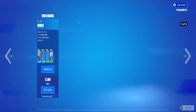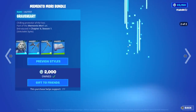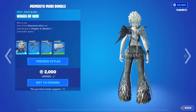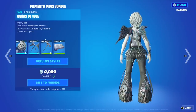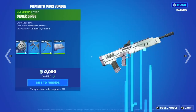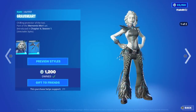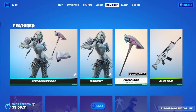We do have Graveheart in the shop today. Shout out to Epic Games for hooking me up with it early. Very cool skin, very happy to have it. She does have an added style as you saw there. She comes with the Wings of Woe back bling. We have the Plumed Talon Pickaxe, actually pretty cool. And then we have the Silver Dirge Wrap. You can buy everything separate if you'd like to. Epic Games sent me this, so very nice of them.